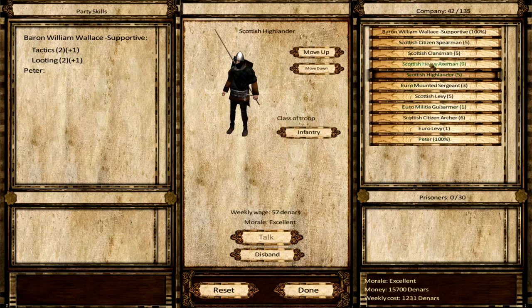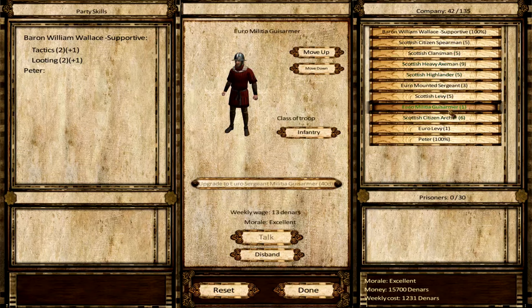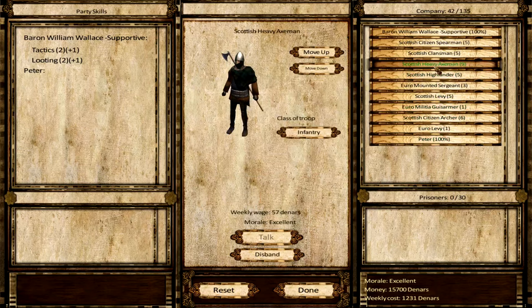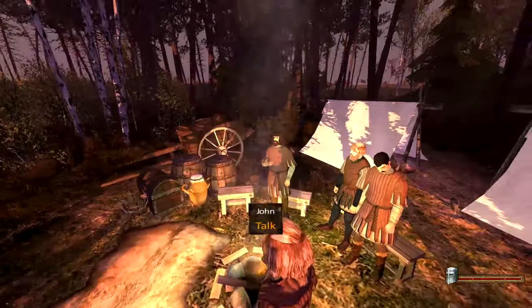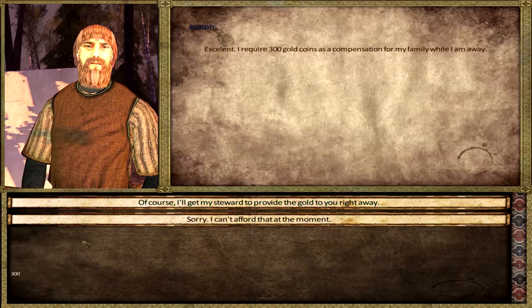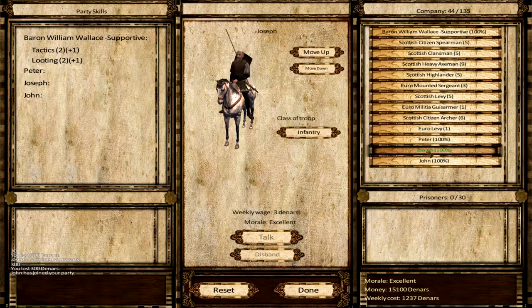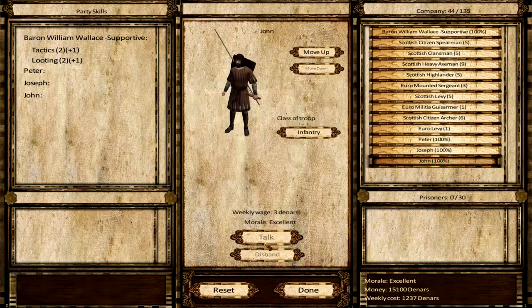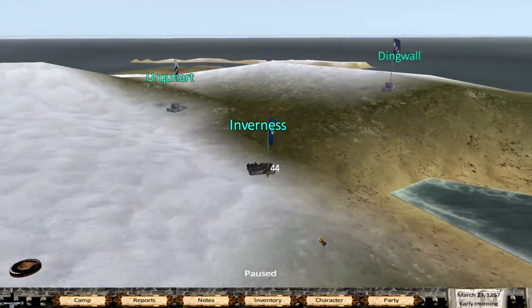Suddenly we've got some forces - ain't that brilliant! Scottish Highlander axemen, clansmen, mounted sergeant levies, new militia - crusader militia or something like that. Peter is infantry but I think he should be cavalry, so keep in mind you might have to switch around some of your guys. 300 is not that bad - how much are you? Also 300. And John - yes, 300. Except John doesn't own a horse - that's fine.